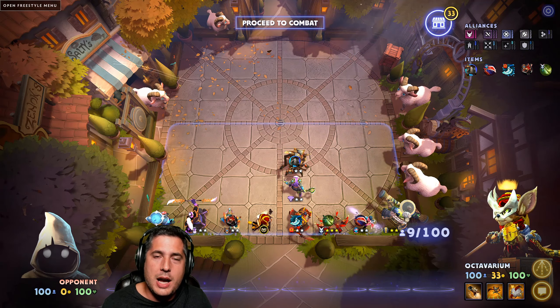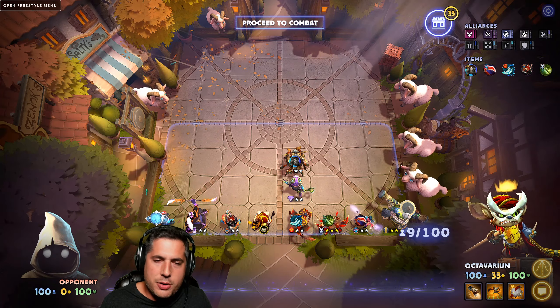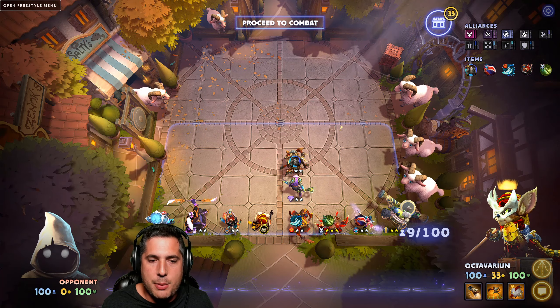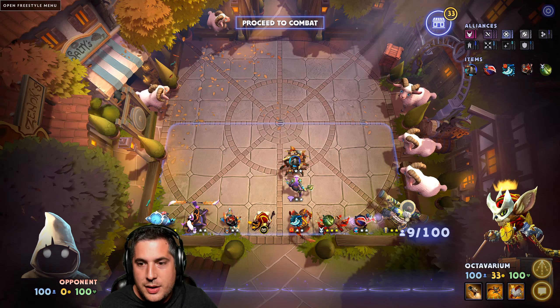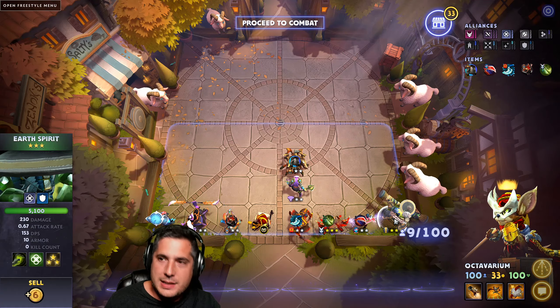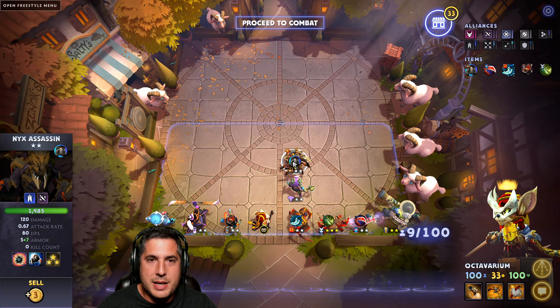For the final build of the week, we're talking about a variant of Spirits and Assassins. I know I just talked about Spirits in the first build, but they're that good now with 3-star Storm Spirit — with 6 Assassins, you've got a very interesting lineup. Almost no tanks: you use Earth Spirit as an activation for Spirits, and ironically your primary tank is going to be Nix Assassin.